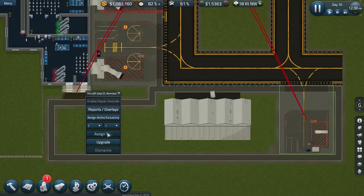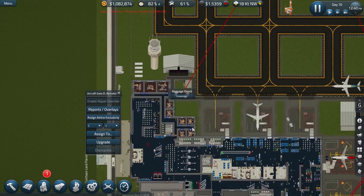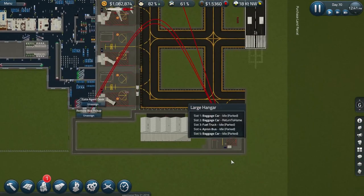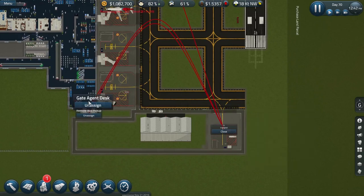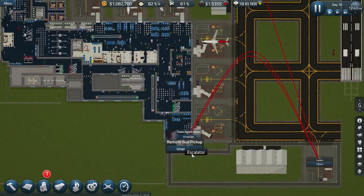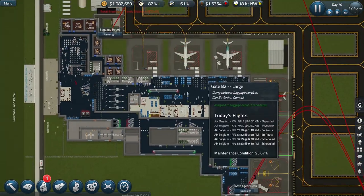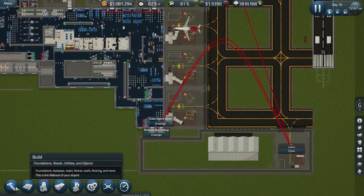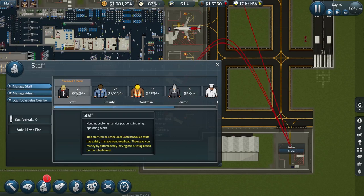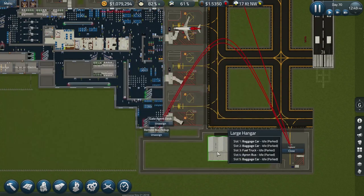We'll assign the stand to the baggage depot over here. So that remote gate is now fully attached to the remote bus pickup and the gate agent desk — or desks, since you might want one for first class and one for coach. There will be a fuel line put in shortly by the workmen. The gate is also connected to the baggage system, just like any other gate on the system. I also need to employ another gate agent and they will turn up in due course.